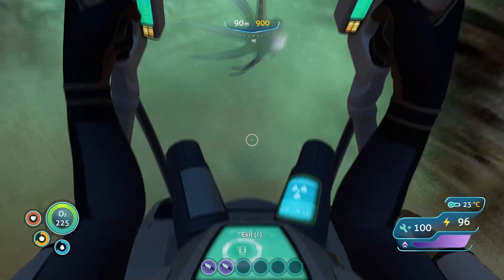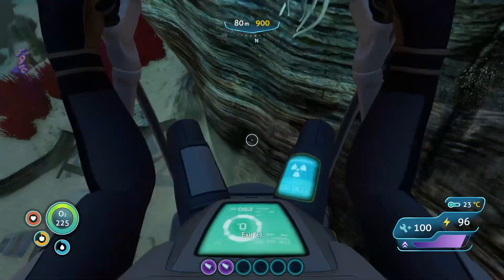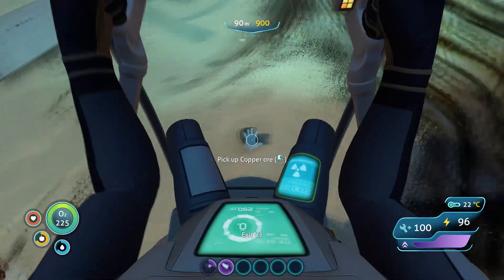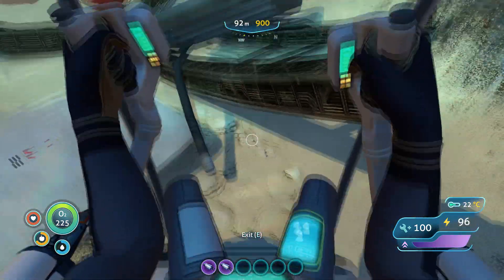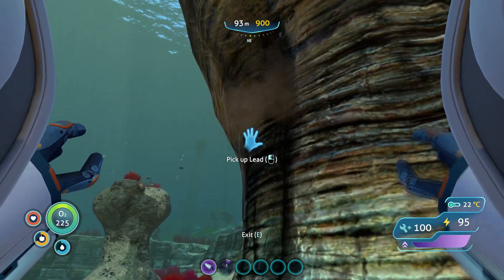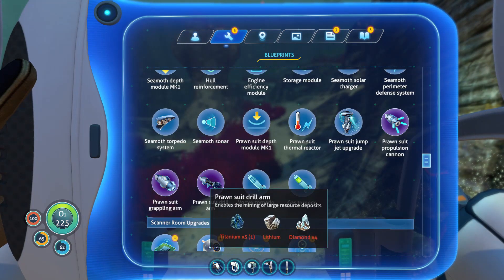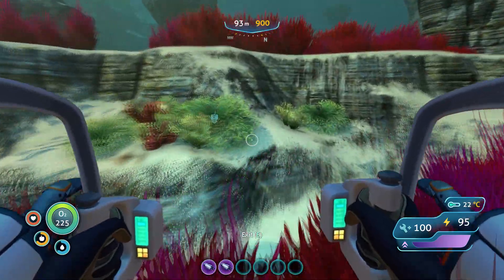Whoa! Okay, let's try this again. Let it fall — try not to get squished, buddy. There's that. Careful not to get stuck. I wonder what I need for that drill arm — let me check the blueprints. Titanium, lithium, and diamond. I should go check if I have all the materials. I might be missing a few diamonds though.